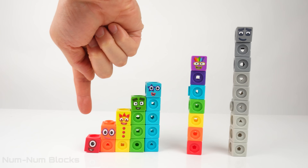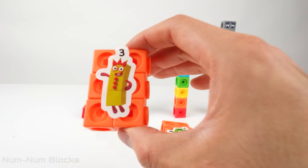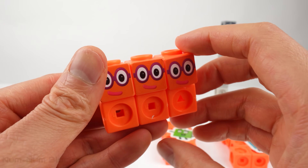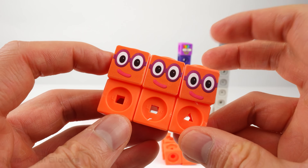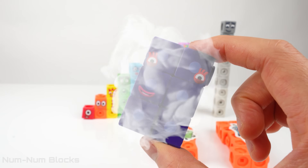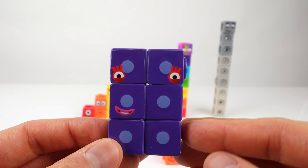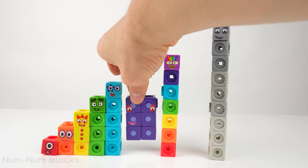Let's place four between three and five. Five! What's the next even number? What's behind number three? Three! We have three twos — one, two, three. Three twos is the same as... Six! It's six! Six goes between five and seven. Stand tall, six!